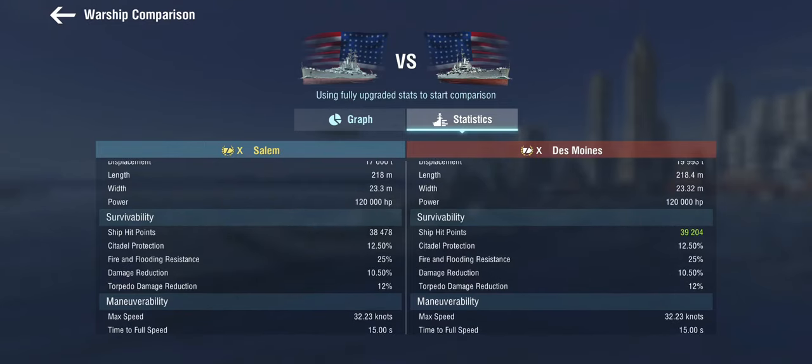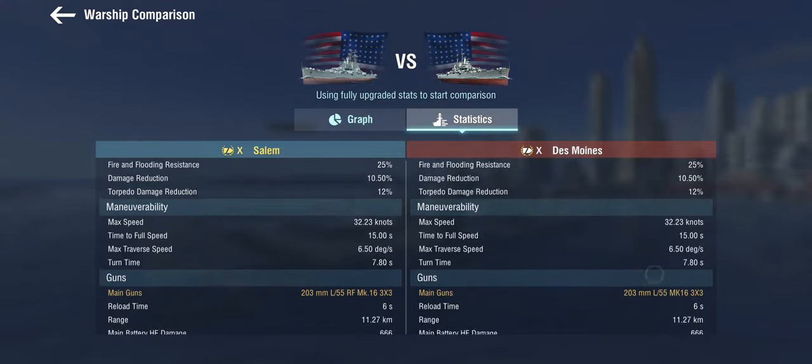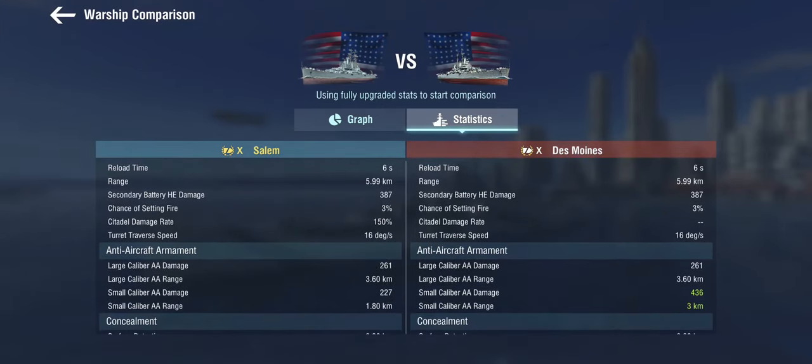She does have a little bit less hit points than the Des Moines, but it's not an awful lot. The hull is the same, the guns are the same, the secondaries are the same. But here comes the price that we're paying for the super heal, and that is the AA. Because on the Des Moines, the fun bit is not the large-caliber AA — that's nothing special for tier 10. The fun bit of the Des Moines is the small-caliber AA, for two reasons.